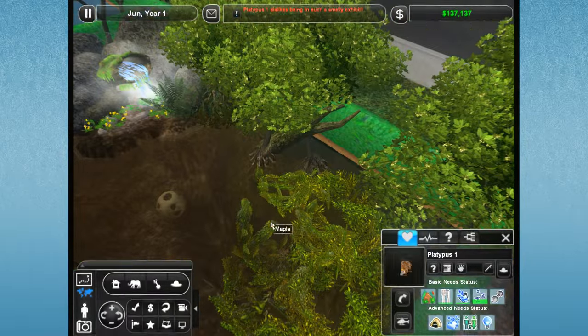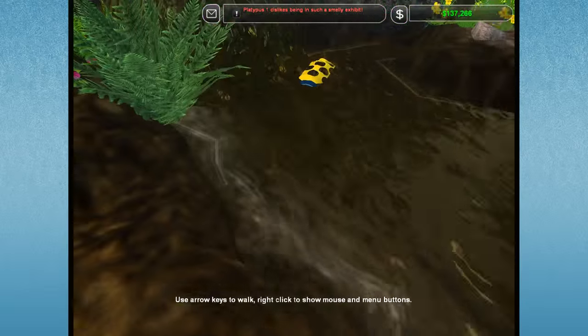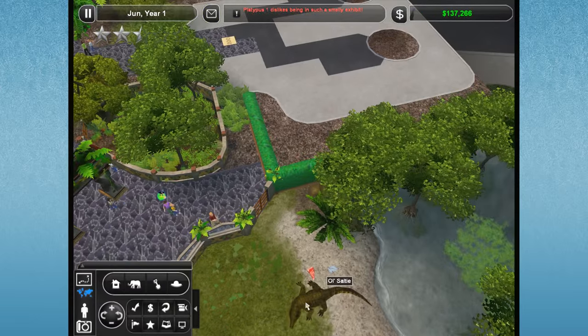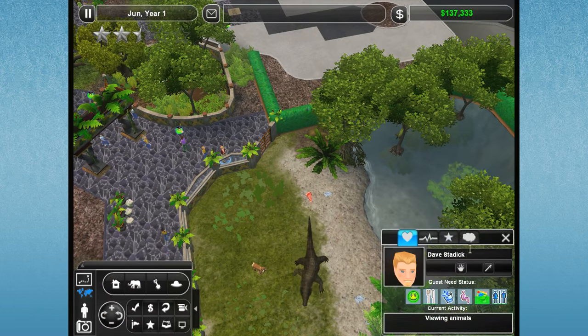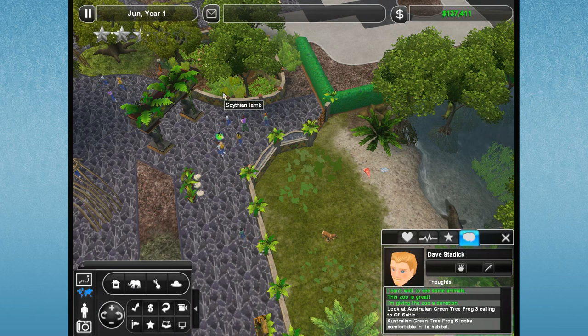Platypus 1 dislikes being in a smelly exhibit. I forget the burden that having water animals is when you don't have the filters yet. What does old Salty think about everything? He's just coming over to eat the fish. I really would love if he'd play with the prey dummy. Look at Green Australian Tree Frog 3 calling to old Salty - why are you doing that, you silly frogs?